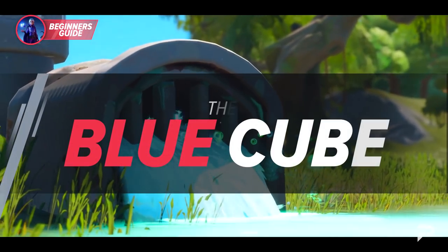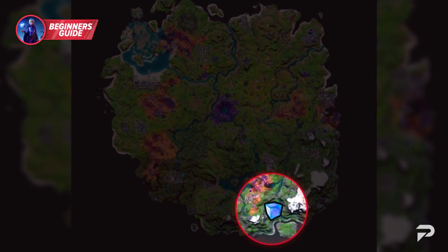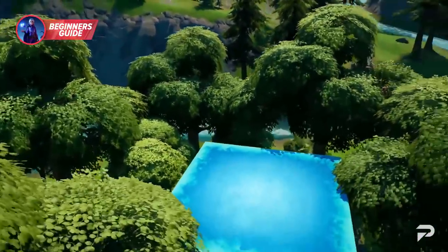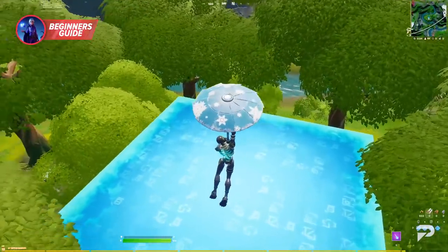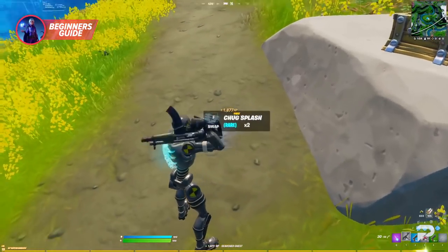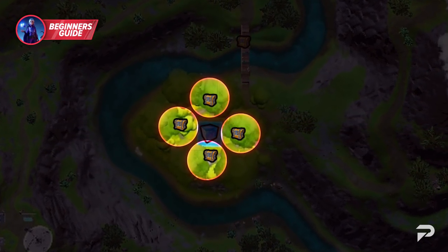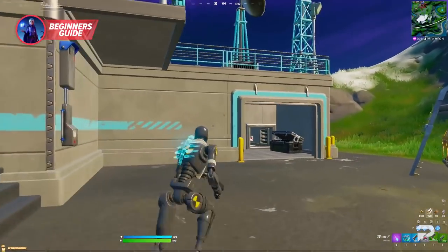The blue cube is an interesting landing spot — it acts like Slurpee Swamp did, but is a whole lot better. You can find it near Misty Meadows and Catty Corner. One cube in particular is blue and can give you a nice boost at the start of the match. It is a quick source of free shields — if you land on top of the cube, you can fill up your shields rather quickly, saving you time you'd otherwise spend finding a big chug jug. This area can also spawn up to four chests. In walking distance from this landing spot is an IO base where you can score a vehicle, as well as some guaranteed IO chests.